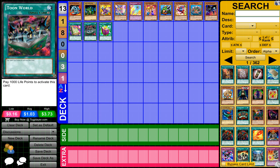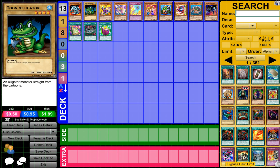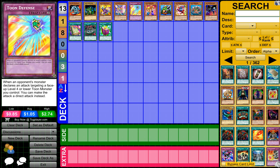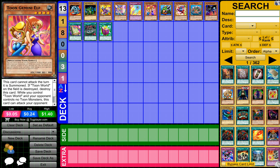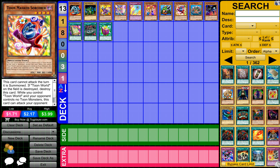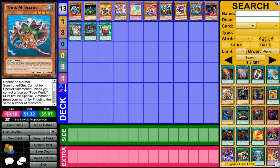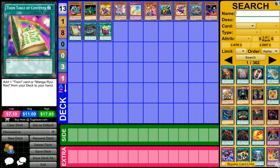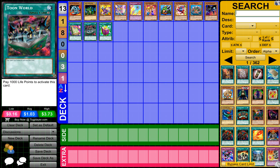So what we have is Blue Eyes Toon Dragon, Toon Alligator, Toon Cannon Soldier, Toon Dark Magician Girl, Toon Defense, Toon Gemini Elf, Toon Goblin Attack Force, Toon Masked Sorcerer, Toon Mermaid, Toon Summon Skull, Toon Table of Contents, Toon World — and there are two different Toon World spell cards.